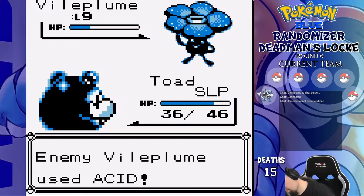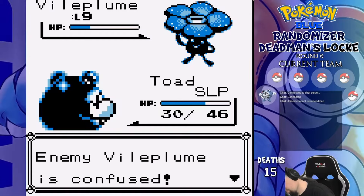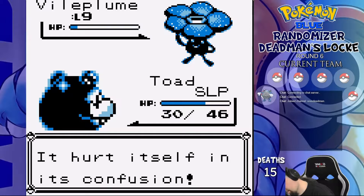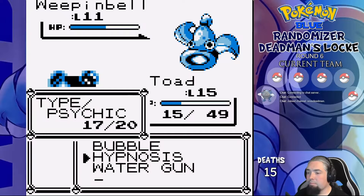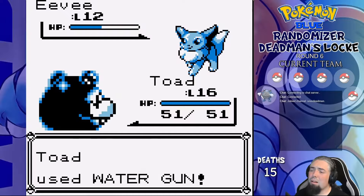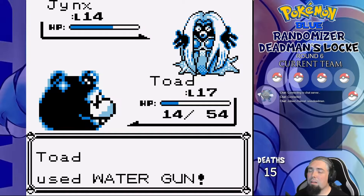Poliwhirl obviously has the type disadvantage, but Hypnosis works for exactly one turn — hits again, Water Gun slowly takes it down, the third Hypnosis misses, and we get Sleep Powdered instead. As it does little, the Vileplume hits itself in confusion twice and self-KOs though. Brock with just our starter — let's go. Hypnosis is my only chance on the gym trainer, and I do take out the Weepinbell after dropping to 9 HP, and the Golduck after it manages to bring us to 1 HP. Brock leads with Eevee, which we take out fairly easily, and second is his Jynx who puts us to sleep and kills Toad eventually.